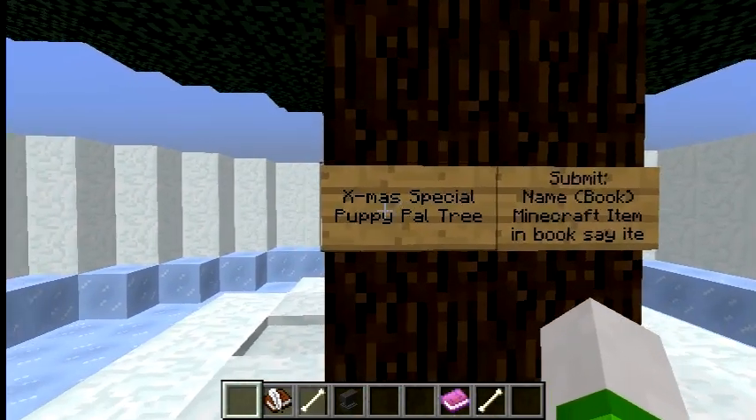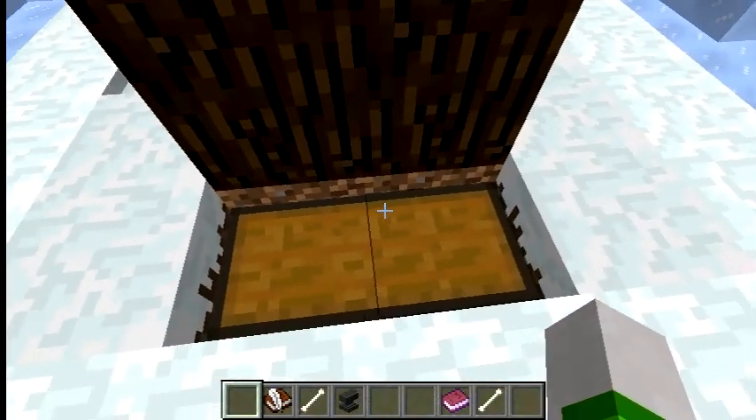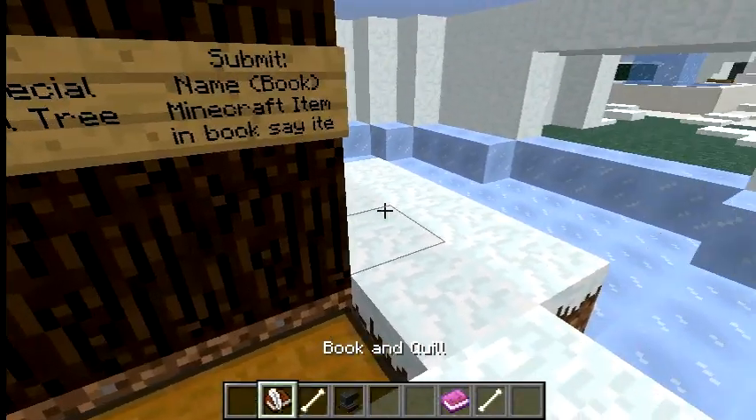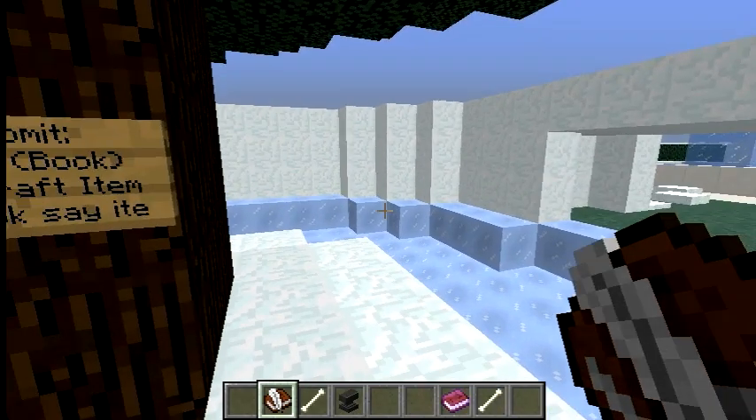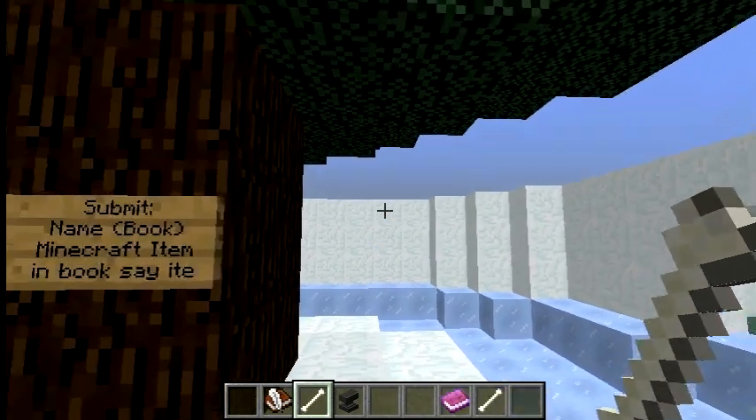I have two signs. It's our special Puppy Pal Christmas tree, and what I want from you guys is this chest right here. You guys are going to get a book like this — book and quill — and an item of your choice. I chose dog bones for obvious reasons. Dog bones, come on!